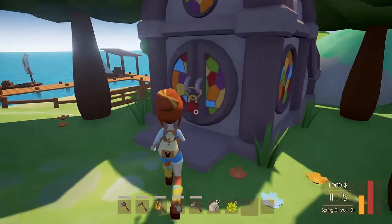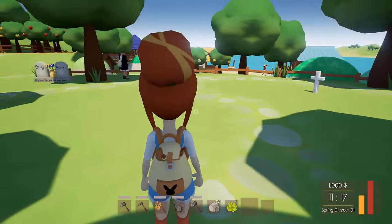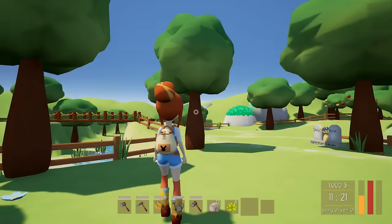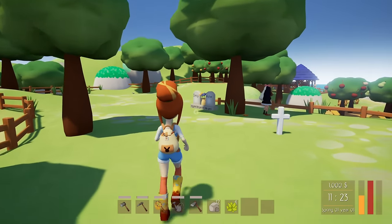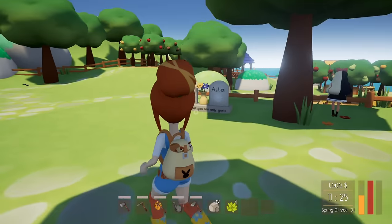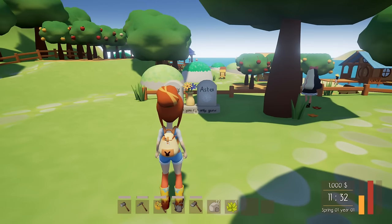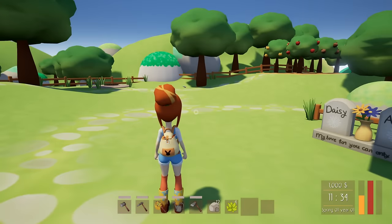It looks like it's locked — that's so interesting! So the church is locked, but I really love the stained glass windows. And I have a little bunny on the back of my bag. And this is Daisy and Aster — 'My love for you can only grow.' I really hope those are like some of the cows or pigs and not somebody's parents, because that'd be really sad.